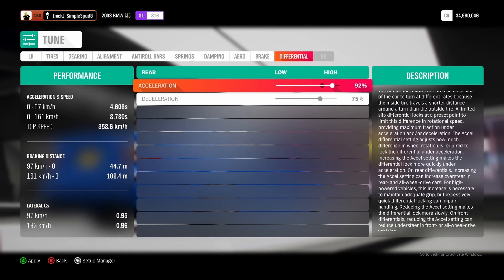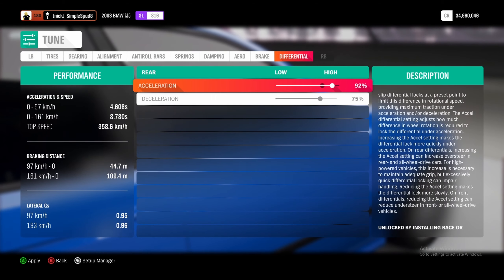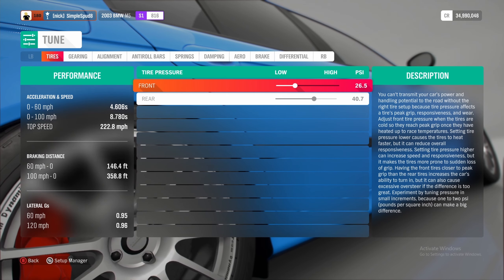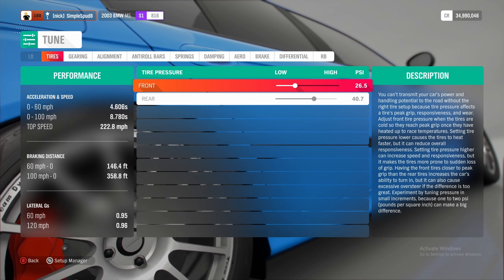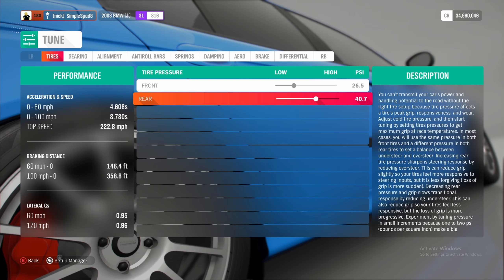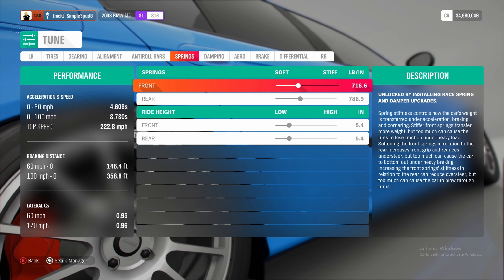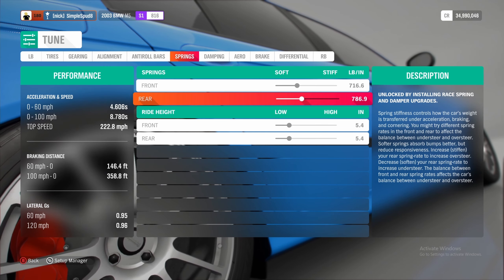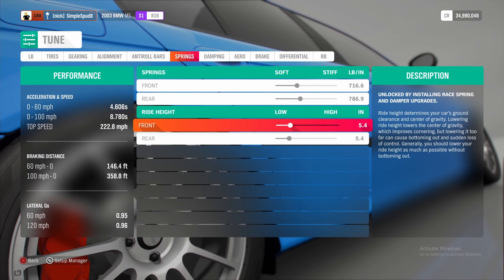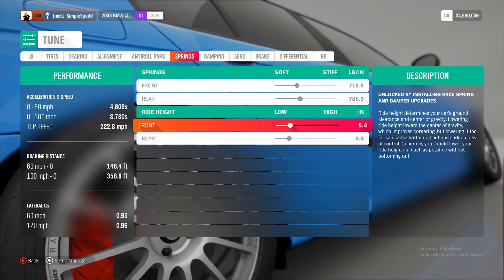That's it as far as the upgrades go — go ahead and apply all of these. That's now upgraded our car. Coming down to the tuning menu, I'll cover the metric tune first and show you the differences for the imperial tune, with the tune code on screen. For the tire pressures, we're going to set the front tires to 1.8 bar and in the rear set it up to 2.8. Then in gearing, we're going to set our final drive to 3.20.